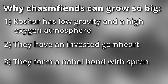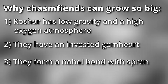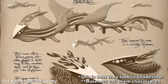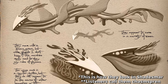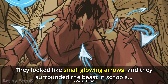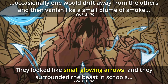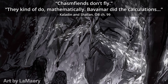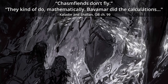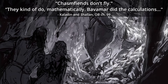The third and most important factor that allows them to be so humongous is that they form a nial bond with spren. These spren are commonly known as luck spren, but the proper name for them is mandra. They look like small glowing arrows that dance around chasm fiends, occasionally drifting away and vanishing like a plume of smoke. This spren bond allows chasm fiends and other great shells to kind of fly in a mathematical sense and grow much larger than would otherwise be possible.